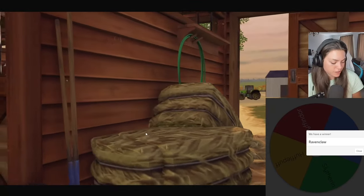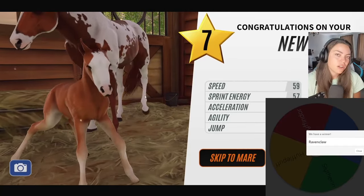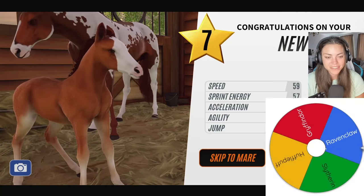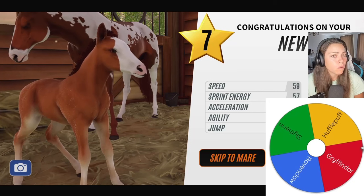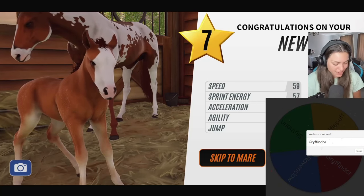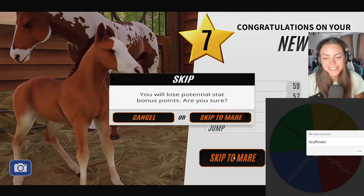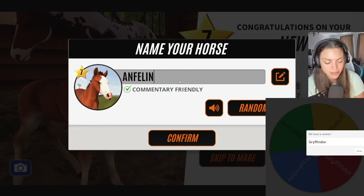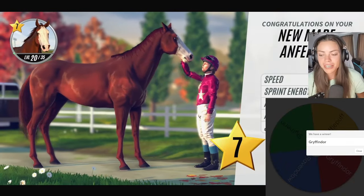My favorite ride is the Escape from Gringotts, but my fiancé's favorite is the other one — I can't remember the name of it. Let's go straight to the wheel. Oh — I wasn't expecting that because I was expecting a pattern on the foal. Straight over to the wheel. Come on Gryffindor — oh, the game heard me! We have a Gryffindor!